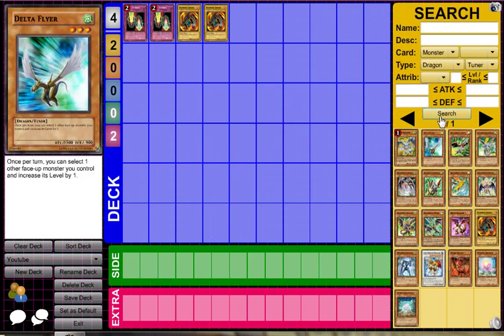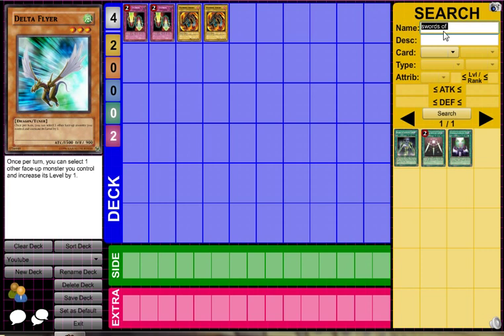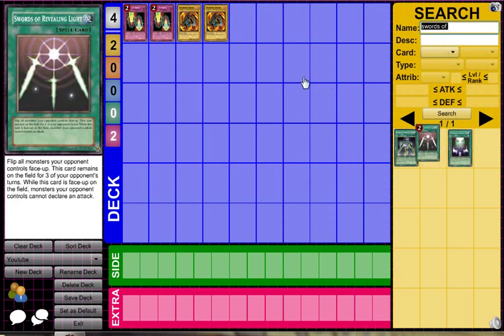After all that, let's just get a spell. You need to go out of all the current filters first, so go back to none. Then search for Swords of Revealing Light — type it in and these choices come up. I want Swords of Revealing Light, and I want two of them. Now we have one of each.